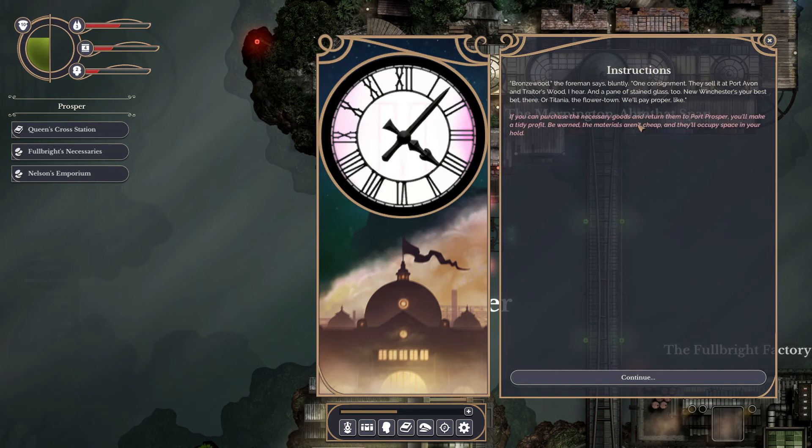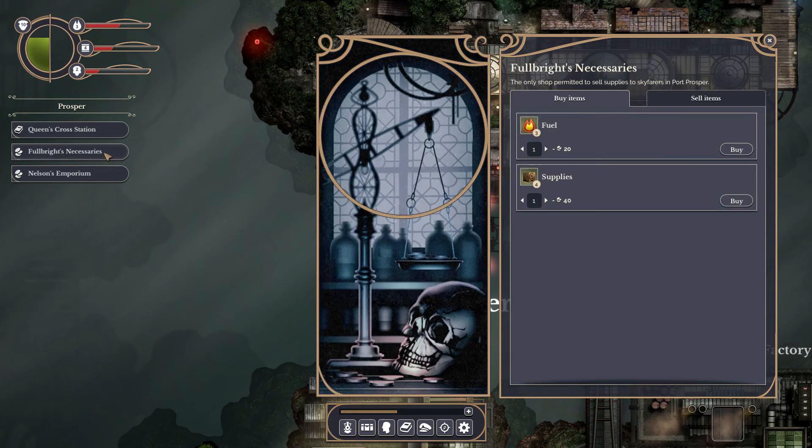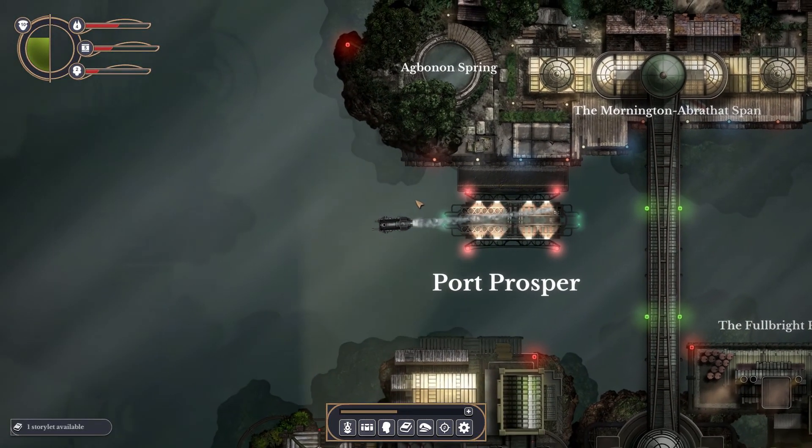Queen Cross Station, New Clock Tower — I have something for you. But I need both items at the same time — that's bad. I was hoping I could deliver one and then another, but I have the pane of stained glass and not the other thing. Now I can only buy one fuel and one supply, and my money is dwindling.